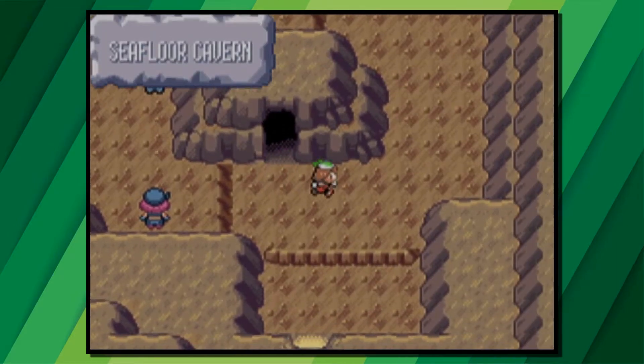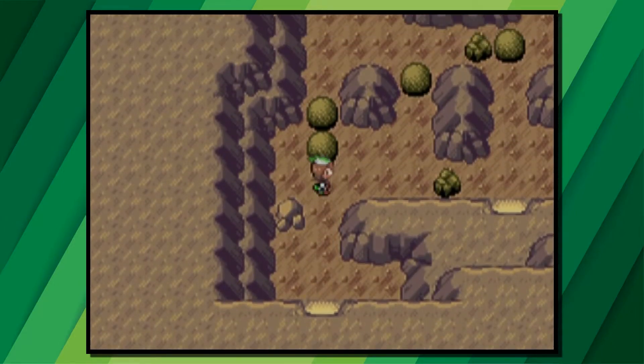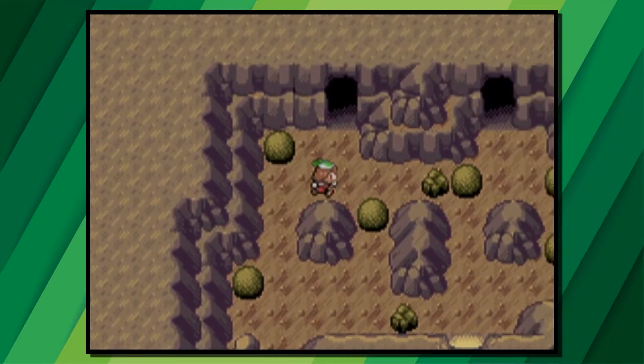Head upstairs through another door. In this room we are going to move the first boulder up by two and then move it to the left. Then we're going to move the one that's in front of us upwards until it's out of our way.